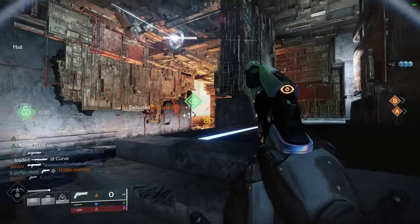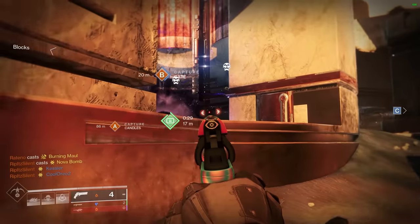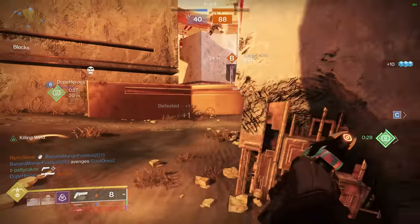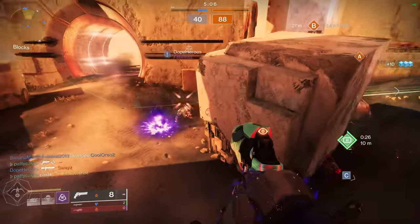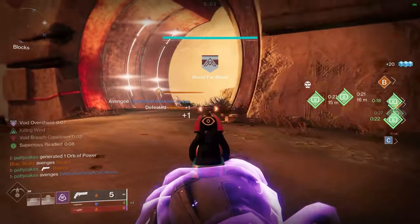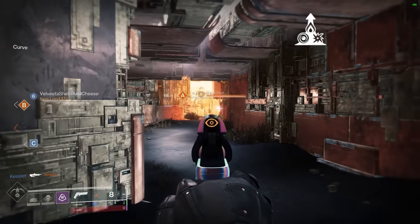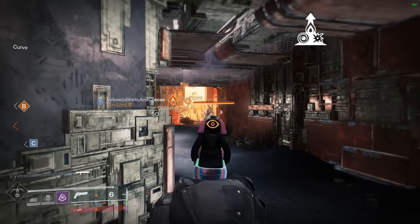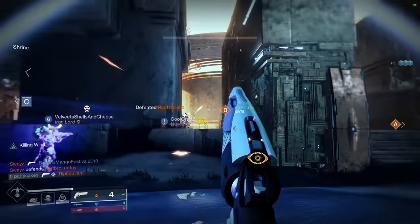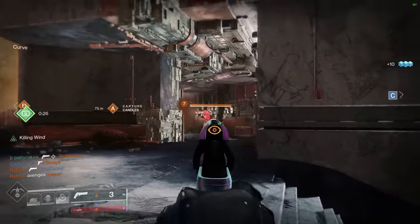While we're on the topic of Trials hand cannons, let me mention Igneous Hammer. This is the 120 from Trials and it's a great one. In the current meta, 140s can really struggle against those faster-killing SMGs, and the extra range from 120s is so welcome. While Igneous Hammer doesn't feel like a heavy hand cannon — it has great stats which you can max out with something like Elemental Capacitor, and great perks even without Rangefinder. It's absolutely set up to be a very dominant hand cannon with basically everything you could possibly want from a 120.